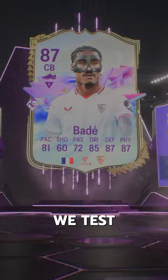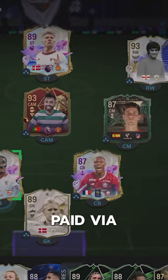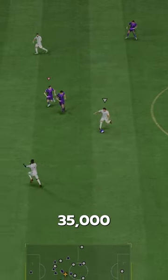Welcome to Baller or Bust, where we test FIFA cards so you don't have to. We've got Future Stars Bade, acquired via SBC for 35,000 coins.